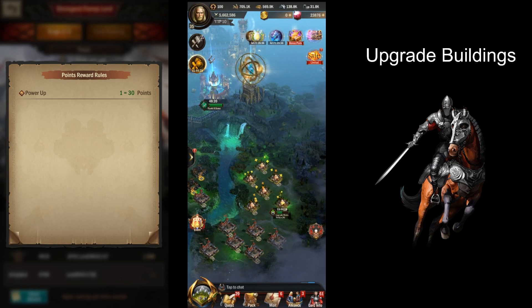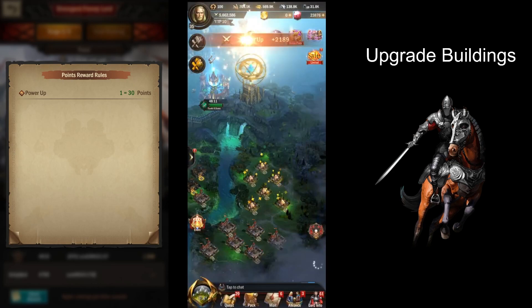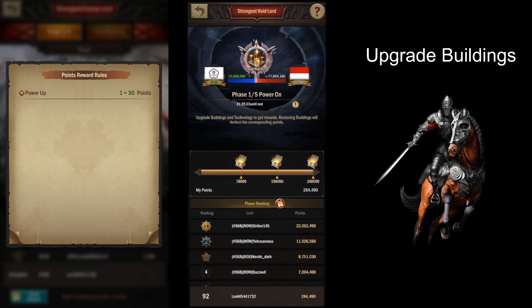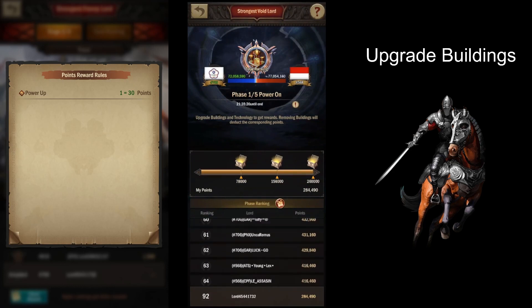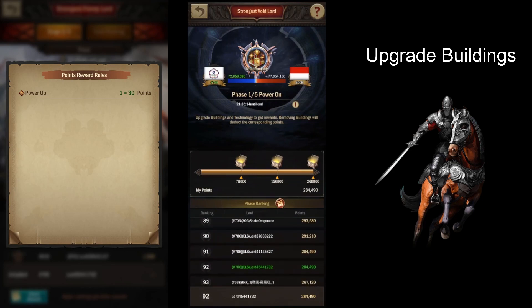That med tent will give us 21,890 power and that's 65,670 points, so that's a total of 284,490 points out of the 260,000 that we need. That's 24,490 above what we need. That will complete the power-up mission. As you can see we're ranked 97 now, and if I go down to the bottom everyone is pretty much right at the same point.